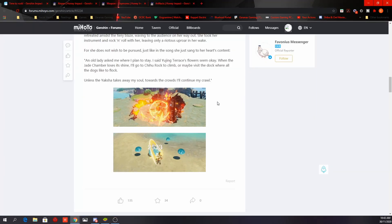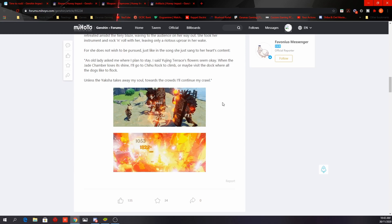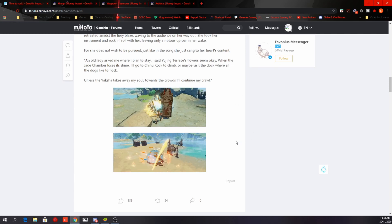This is how the animation looks — the one at the top is her elemental skill and the one at the bottom is her elemental burst.